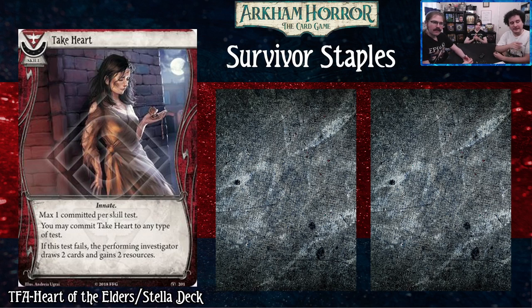This card is available in the Stella Clark investigator deck, which is easy to get a hold of. Obviously Stella has extra bonuses from failing, but any card that exists in the core set or an investigator deck is great for newer players. If you're playing the fail-by archetype and you throw this at a test, you then get to play 'Look What I Found!' It's a pretty sweet combo.